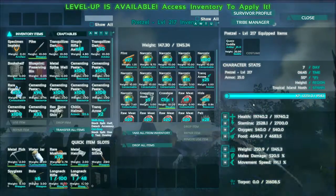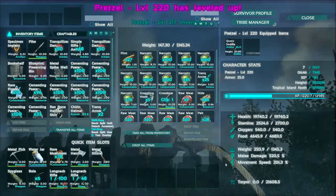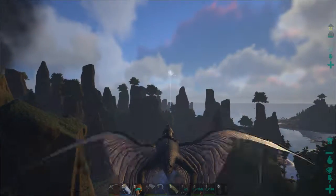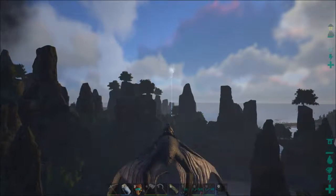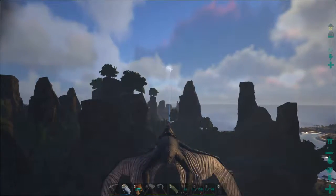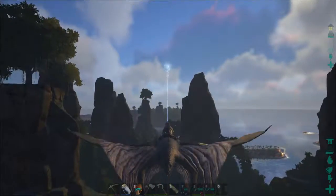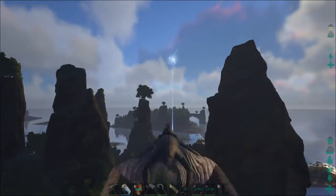These guys kind of suck as a tame but they're necessary. I still haven't even leveled up. I've already got my quetzal up to almost 20,000 health so I think I'll go with that for a while - 200 movement speed done. High level quetzals and argents are amazing. I'm still looking for a high level dire bear but I'm zero lucky even finding a single one.